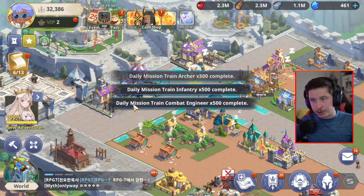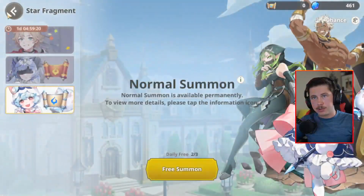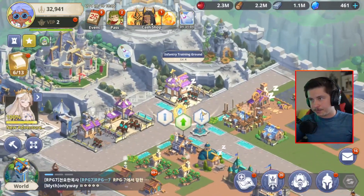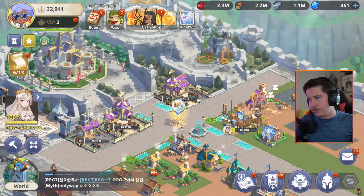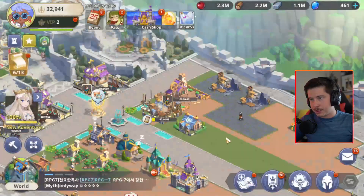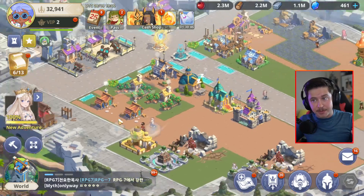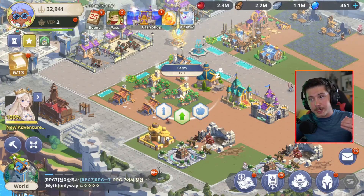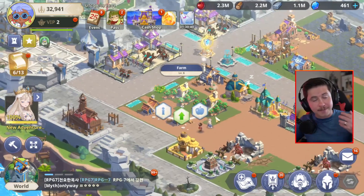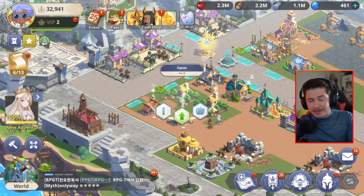We've got all our troops ready to go, so let's start training some more — infantry training and combat engineers. What you shouldn't be using your building speed ups on are things like the sawmill, the farm, etc., because if you're upgrading one of those, you can still have your other farms producing. So you don't really need to speed it up — you can if you want, but it's not as efficient.